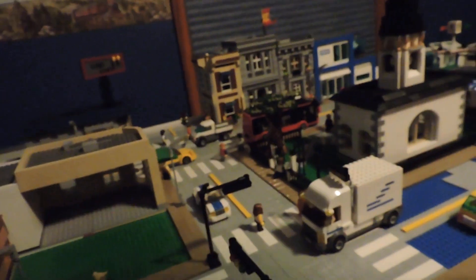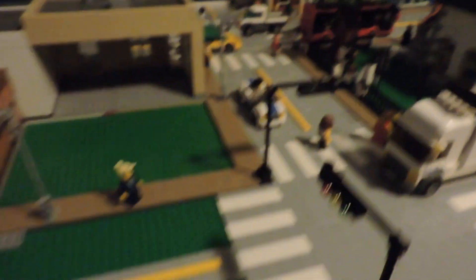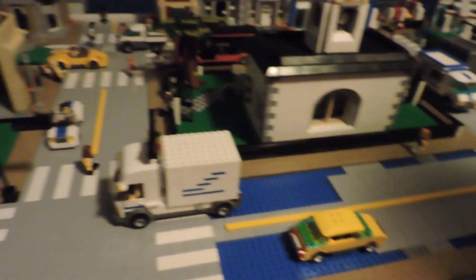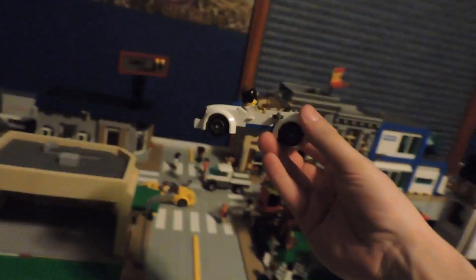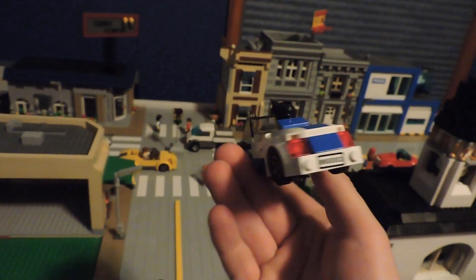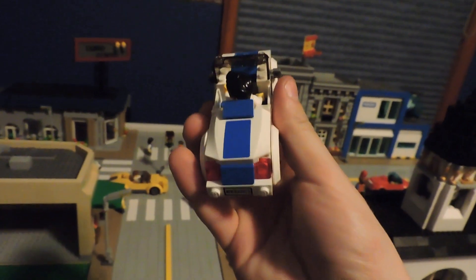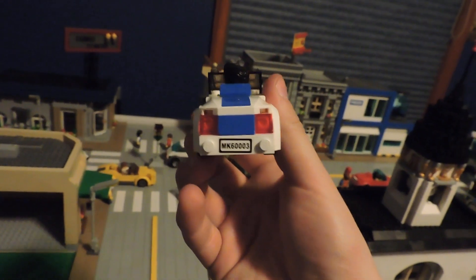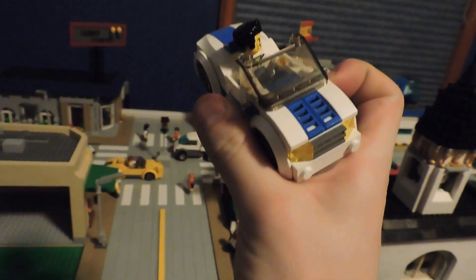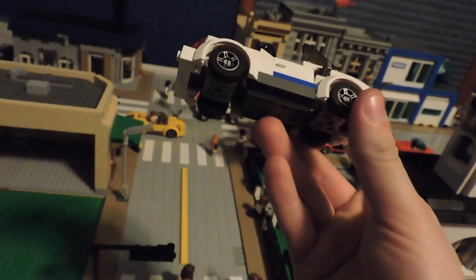A few other changes: we're redoing the trees - making two new ones since the others got damaged in the move. We also made a new car, a sports car. I had a part with a sticker down the middle so I did a stripe thing with a blue stripe going down the middle, sports car style. It looks really cool and has working doors.